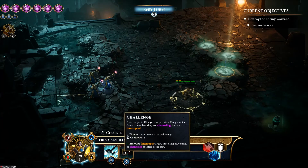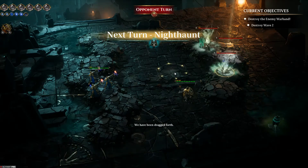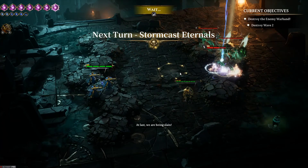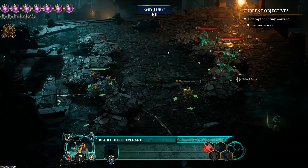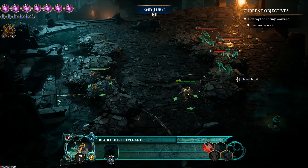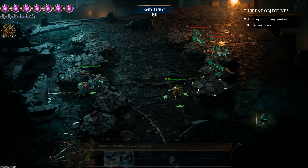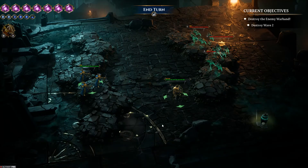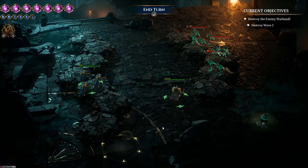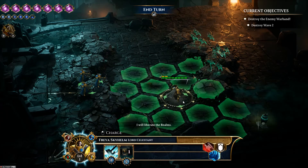There's a cool down for some abilities. Let's see if this channeling thing works. We are the Drak's fault — we are being slain! These are a different type of unit — Blade Heist Revenants. I can't select them to see what their ability does, and I want to because my decision on where to move would be determined by what they can do.